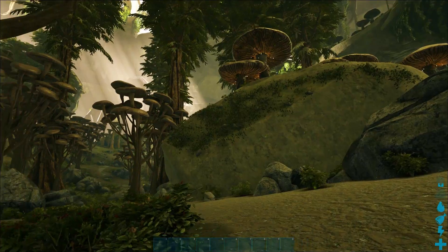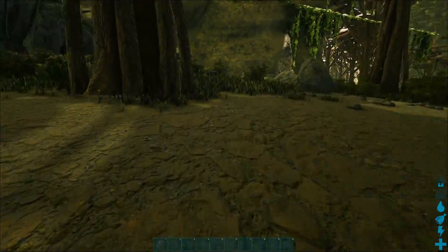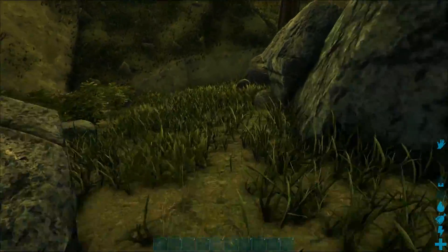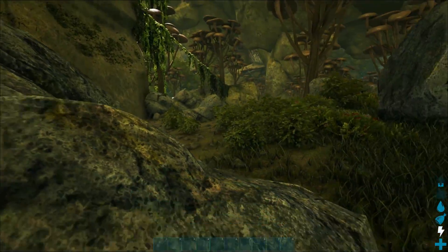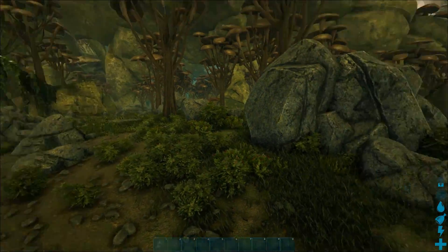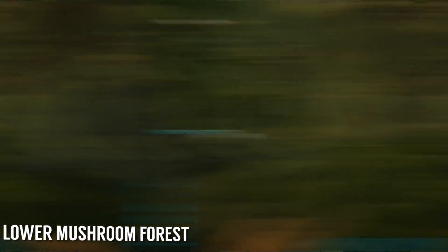Today we are taking a look at more spawn points. Last video, we took a look at the six easiest spawn points. We started at each one, and we made our way on foot to a nearby base building location. We covered charge stations, found small caves for solo players, and big areas for massive community builds, and we explored the map in the process. Today we are doing the same thing, but with the six most difficult spawn locations, starting here with the Lower Mushroom Forest.